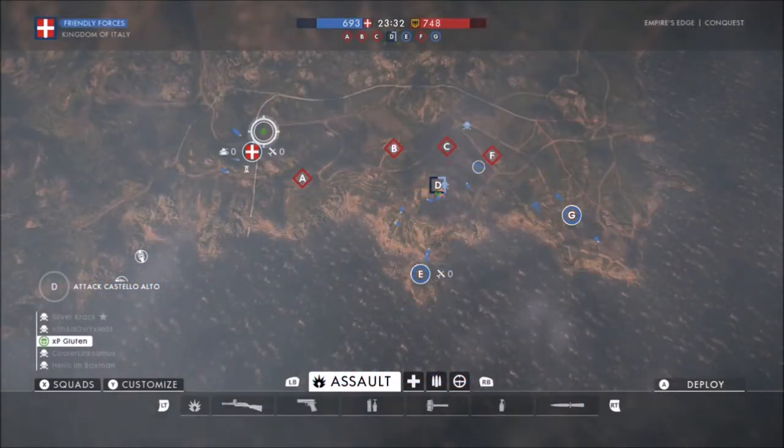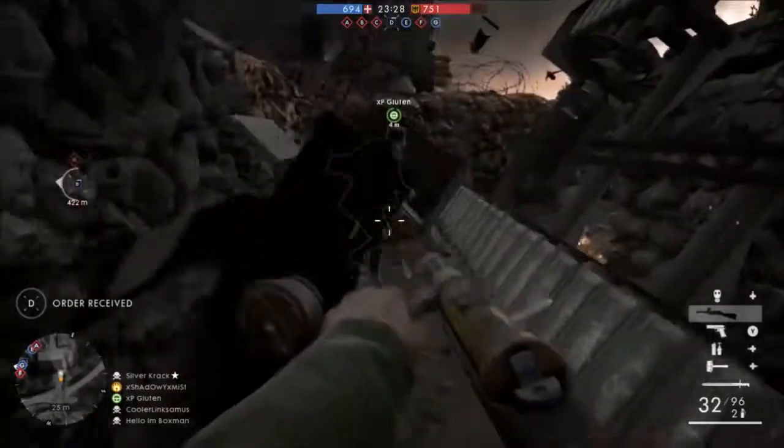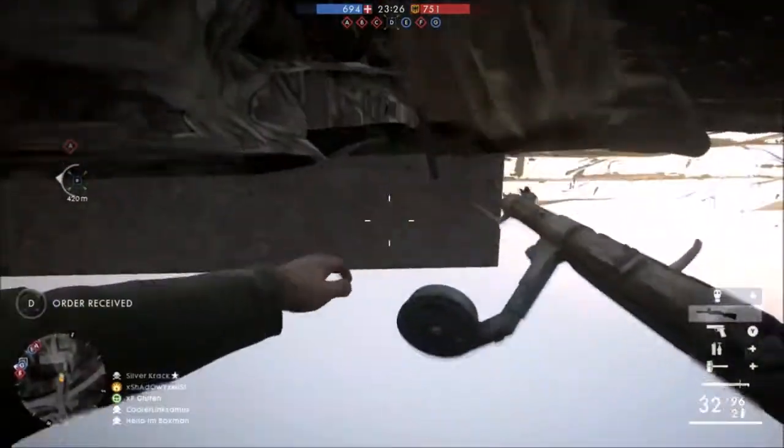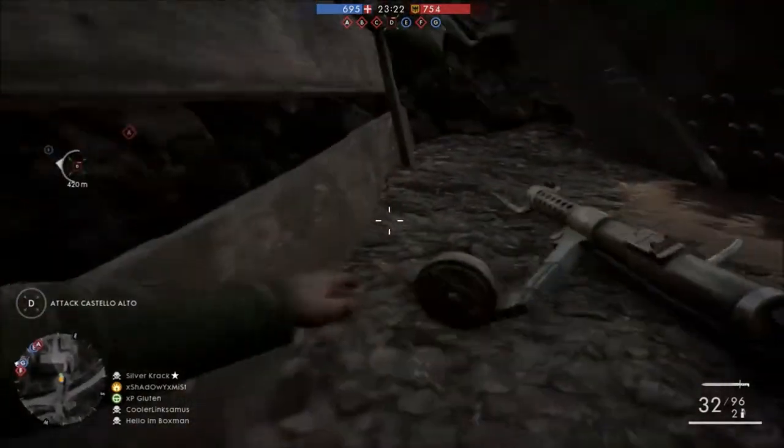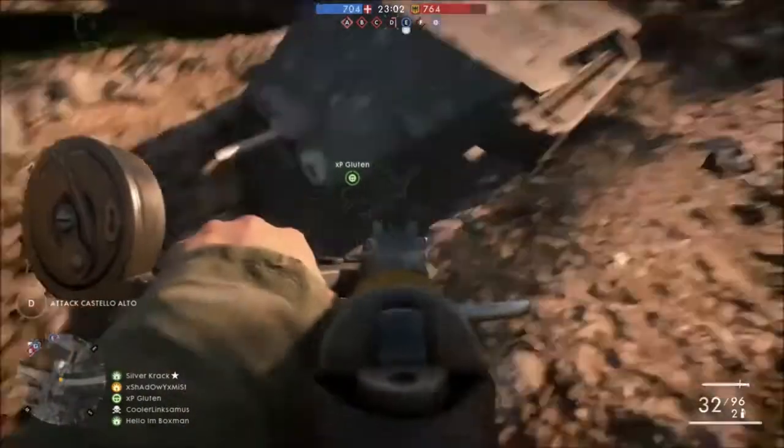What is up guys, ShadowMist here. Today I'm going to be showing you guys a brand new glitch on Battlefield 1 that allows you guys to glitch underneath the map on Empire's Edge using the heavy tank.